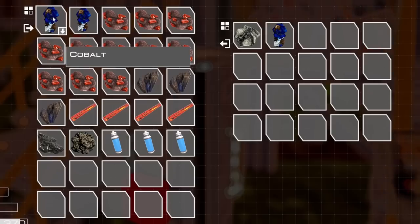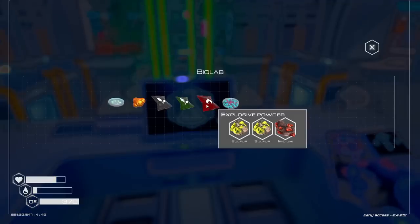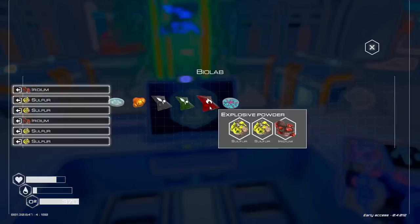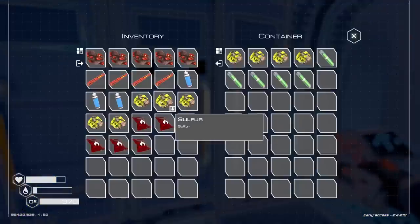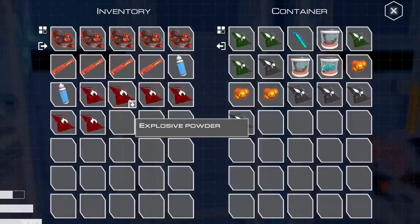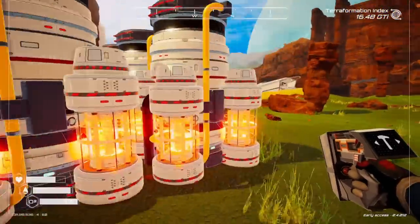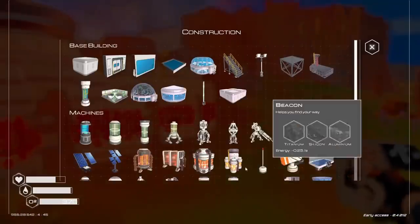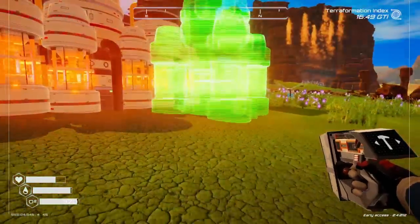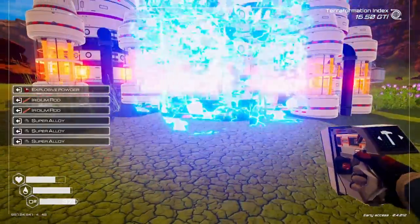We'll just purge everything we don't care about. I'll grab a bunch of sulfur and craft up a few explosive powders — I will need six eventually — and we'll slap the rest of the sulfur back in here. I can make two of the heaters. Beautiful heaters. This will be wonderful. I believe this goes up to 16 now, if I can math properly. And then one more right here.